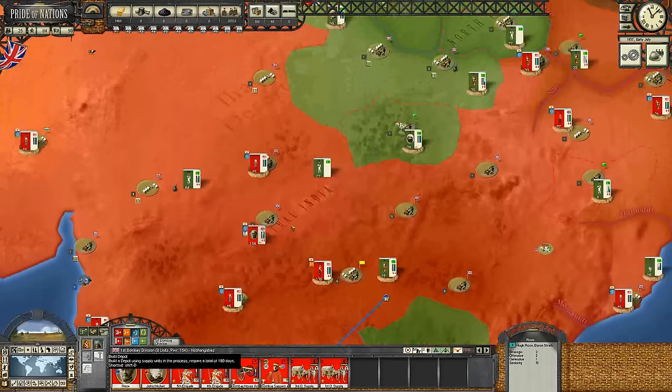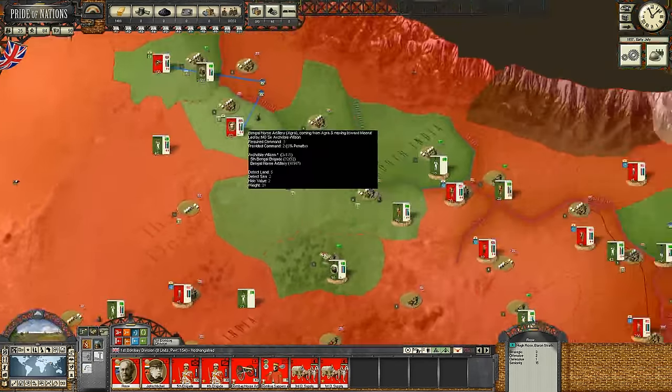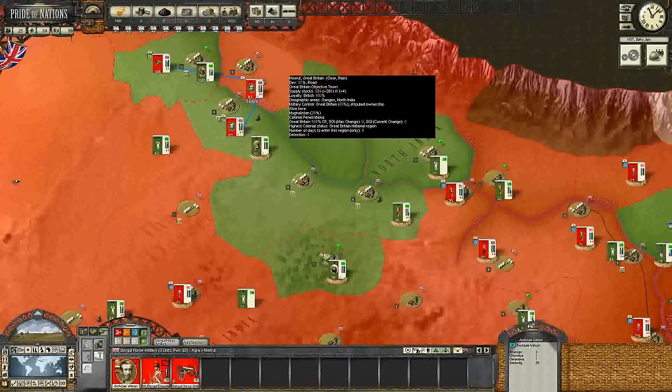Over here, I'm going to build a depot - we're already actually building it, yes we are. We've got to worry about the mutiny over here. I'm going to try to save this guy by sending him back here into Meerut.